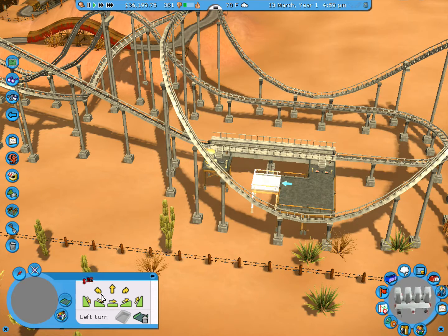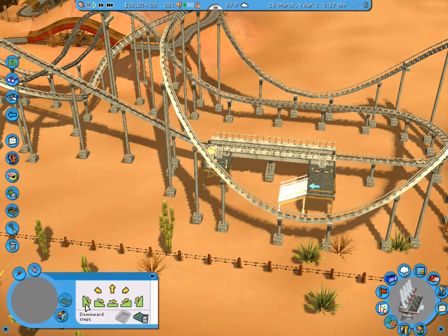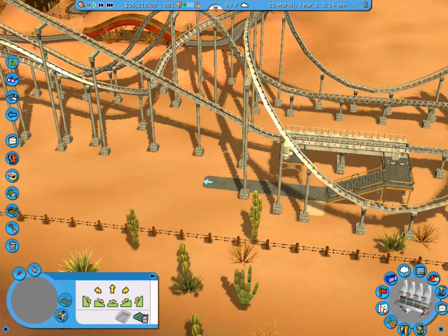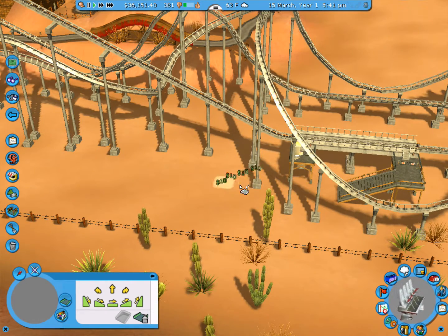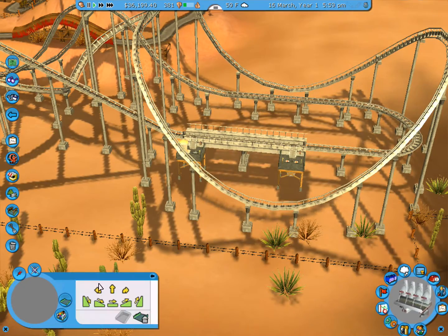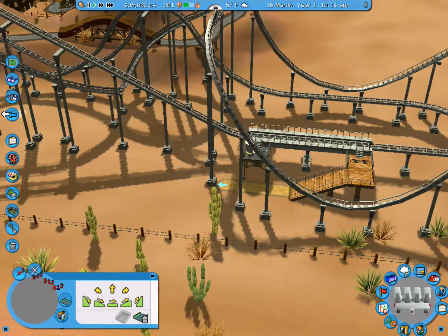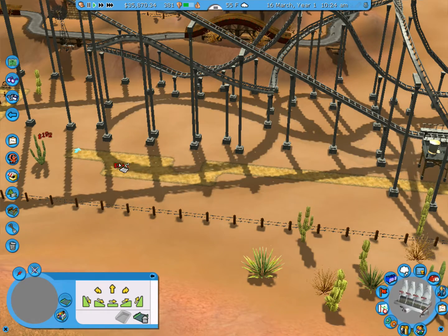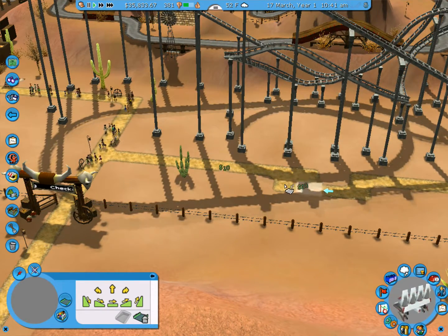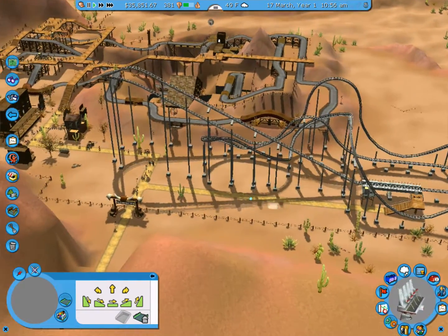Let's see — we want it to go straight down. We want you the right color. Don't delete the coaster. We want you that color. Yes. And then you can go all the way over here. There we go. So that's the first thing Clint will see when he gets in this park. This ride.